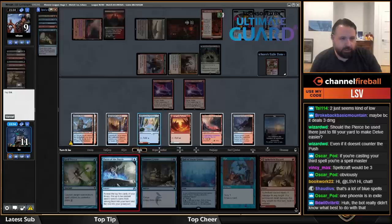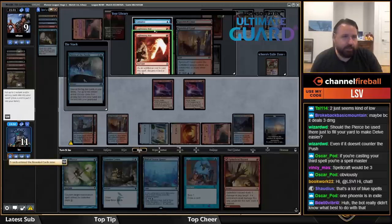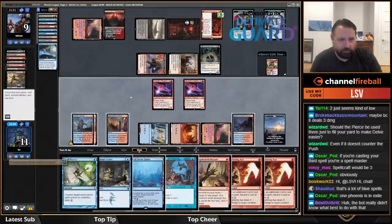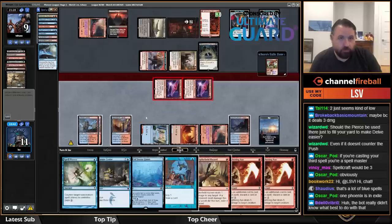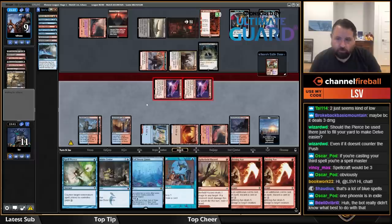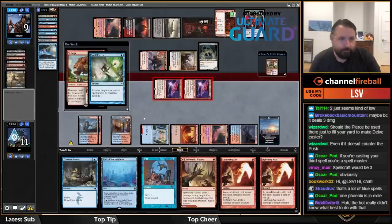I have fourteen cards left — not going to get decked. Famous last words. Let's cast Pieces of the Puzzle because I want to find a way to kill this Graveyard Trespasser. I'll take the Axes. I'll still Spell Pierce that — pretty good value.